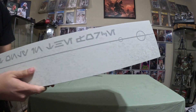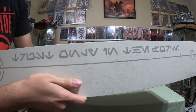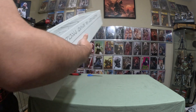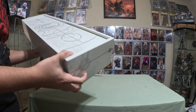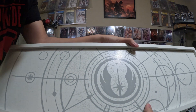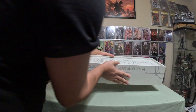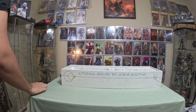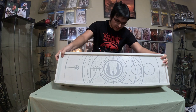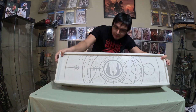I believe the writing on it is Arabic. The texture of this thing is amazing — it has a little bit of weathering, but the white and the gray just makes it look amazing. Let's go ahead and open this thing up on the back. I didn't really show the back because it's all just instructions.